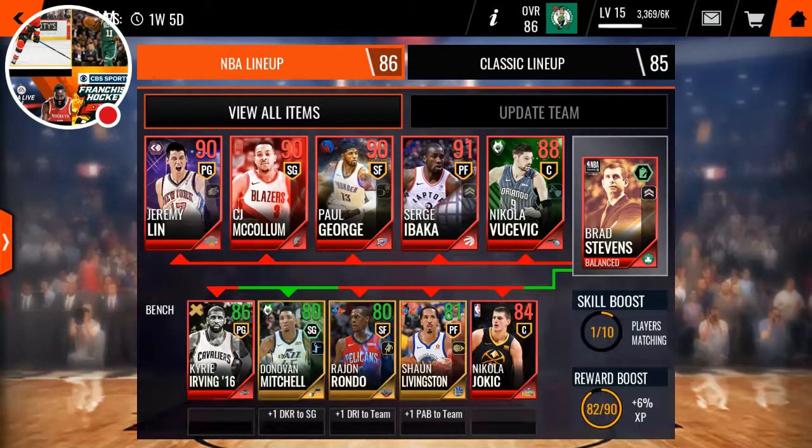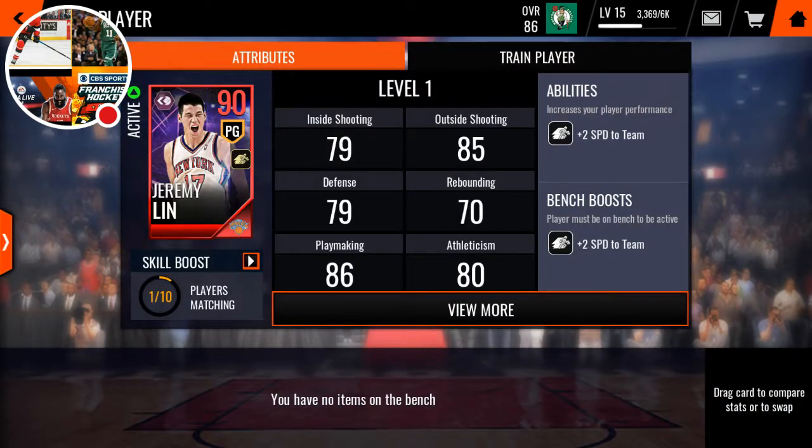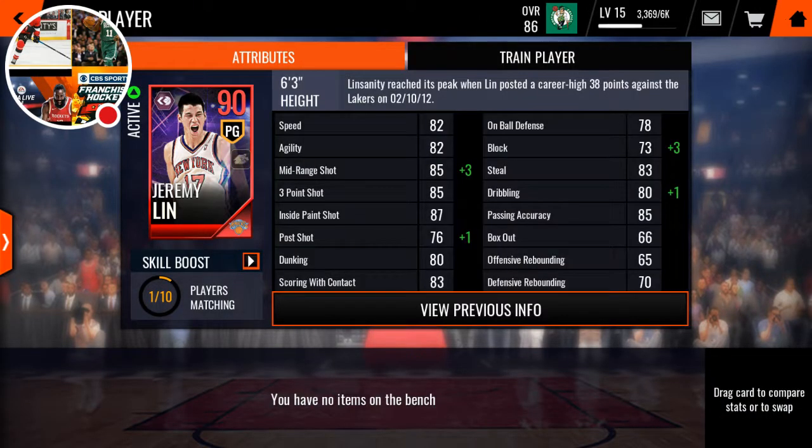What is up you guys, Jamie here. Today we are back on the Road to the Top account and I'm showing you guys the pickups that I made for my Road to the Top account after selling them to Mark Eaton. First off, we've got a 90 overall Flashback Master Jeremy Lin.